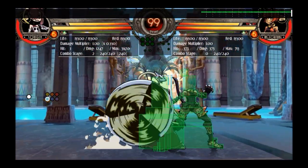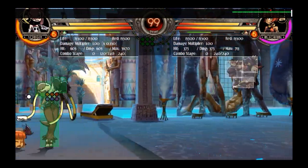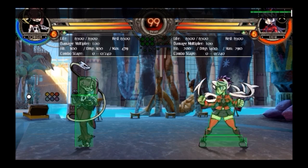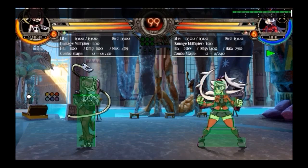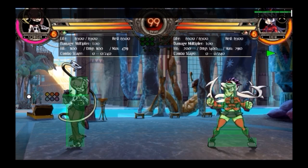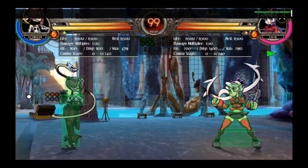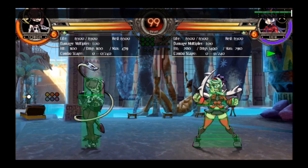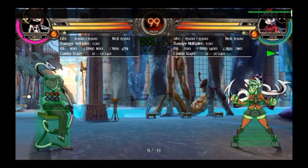Sweep is probably one of Squiggly's best moves for punishing assists, for three reasons: one, it has a lot of range; two, it deals a lot of damage quickly and can be cancelled to be relatively safe so you can get damage on the assist and go back to blocking; three, it has a bonus effect knocking them down so they'll be on the ground longer and slower to be called next time. It also passively breaks armor on some assists like Filia's Lock and Load — making it the best move to punish in situations where pretty much nothing else will work.